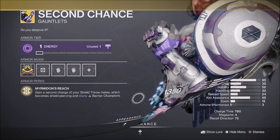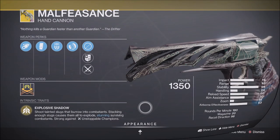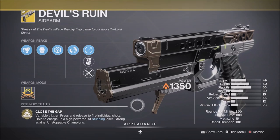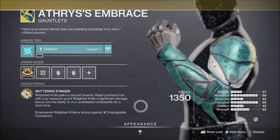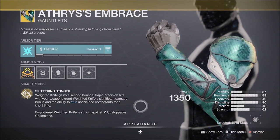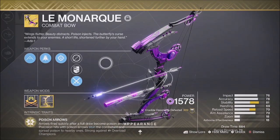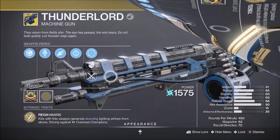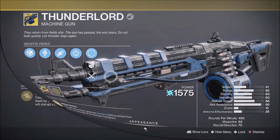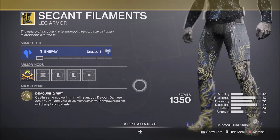For Unstoppable: the Kinetic Fusion Rifle Bastion, the Kinetic Hand Cannon Malfeasance, the Solar Energy Sidearm Devil's Ruin, the Void Heavy Bow Leviathan's Breath, and the Hunter Gauntlets Atheris Embrace — which have a chance to stun Unstoppable Champions with their empowered weighted knife. For Overload: the Void Energy Bow Le Monarch, the Arc Energy Linear Trace Rifle Divinity, the Arc Heavy Machine Gun Thunderlord, and the Warlock Exotic Boots Seek Ant Filaments — when you drop an empowering rift, any weapon fired from inside the well can stun Overload Champions.